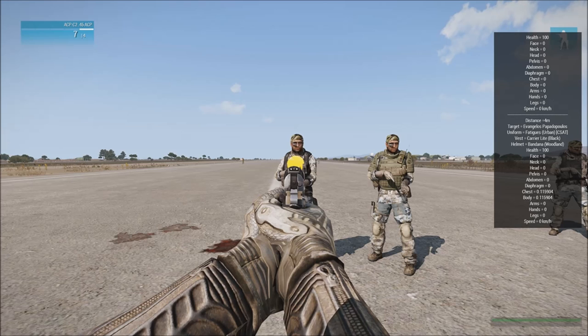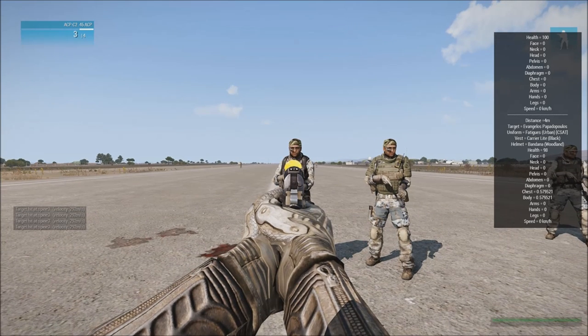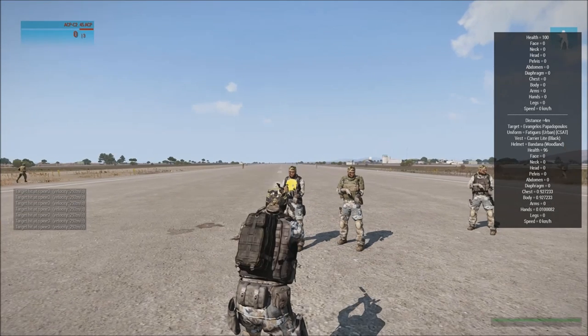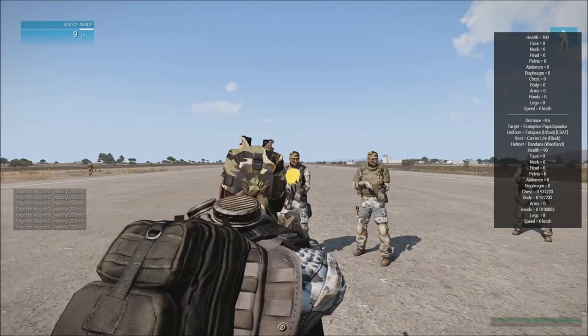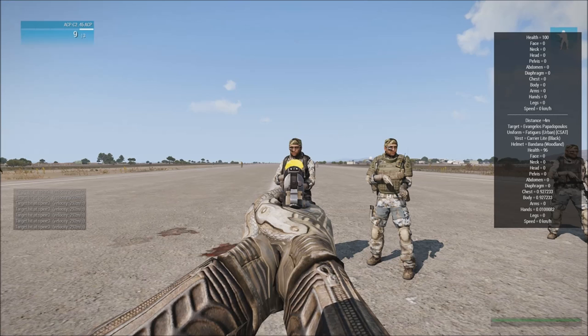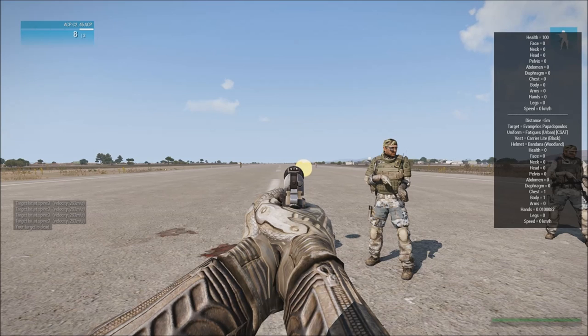If you were to just look at this guy's health, you would think that this bullet did absolutely nothing to him. Let's take a few more shots and see how much his health actually goes down. I've taken about 5 shots — he's at 98 health, so he's only taken 2 health damage. However, his chest hitbox is racking up damage each time. It's at 92% damage right now, but his overall health is at 96. He seems pretty healthy, but if I shoot this guy one more time, he's going to die — because his chest hitbox reached 100% damage. It wasn't due to his health.